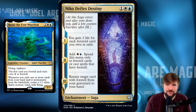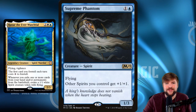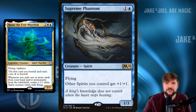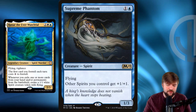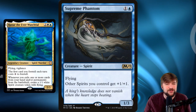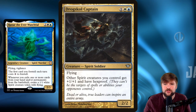Let's look at the fun way and build a Spirits deck. Spirits is pretty straightforward. If you want a deep dive on building a tribal deck, check out another video on the channel specifically covering tribal building for each color. Supreme Phantom is going to be an anthem for all of your Spirits on the battlefield. You've got a bunch of 1/1 Spirit flyers — now all of a sudden they're 2/2 Spirit flyers. That seems very, very good.